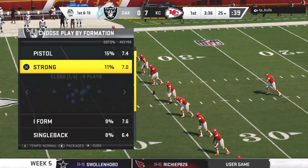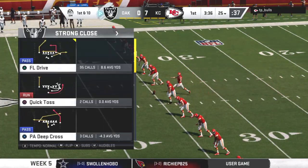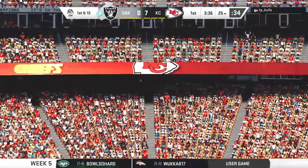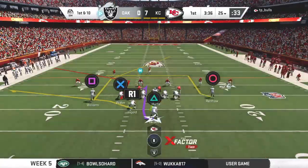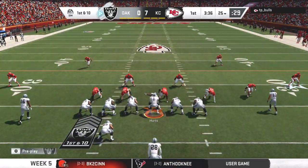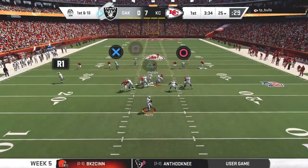They will not get a chance to return this one as it's through the end zone for a touchback. The Raider offense set to get this drive started — there are parts of their last drive they'd like to emulate, and of course they'd like to forget the interception.